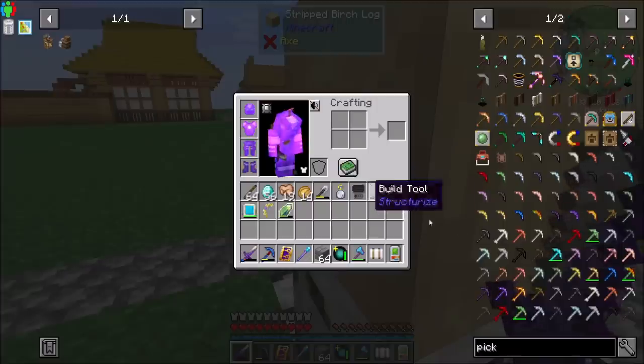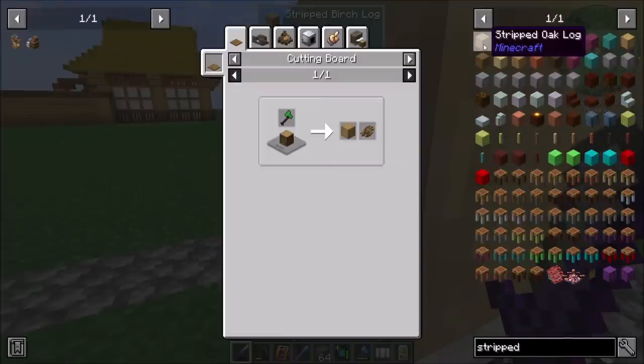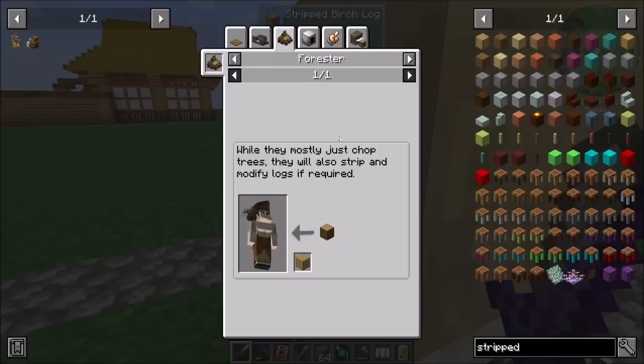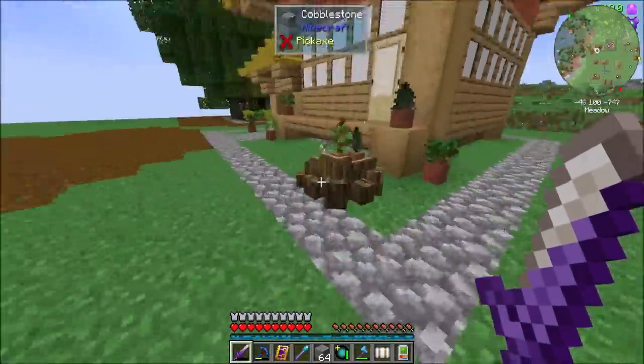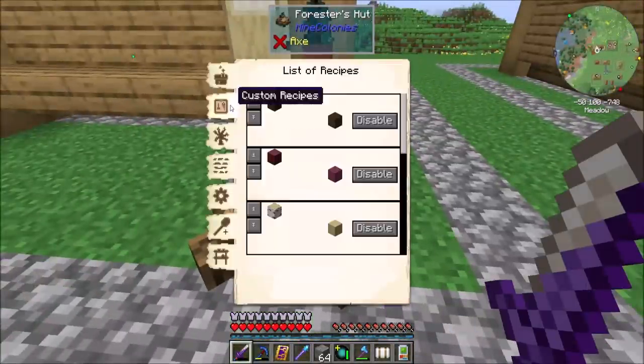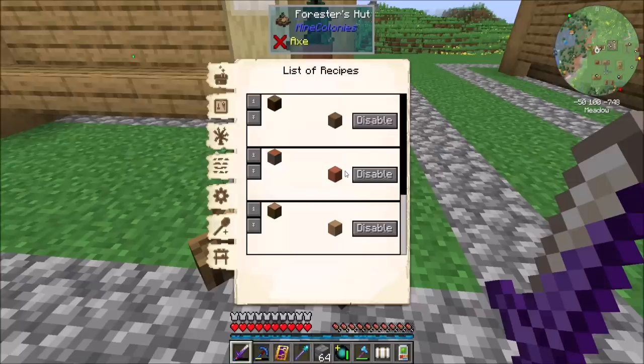Now, who can make stripped stuff? Stripped oak logs — which one of you guys? The forester can do that. They will also strip and modify logs as required. That's cool. So the forester can actually do the stripping for me — which is what's up. So we can leave those recipes in place, looks like that's all good.